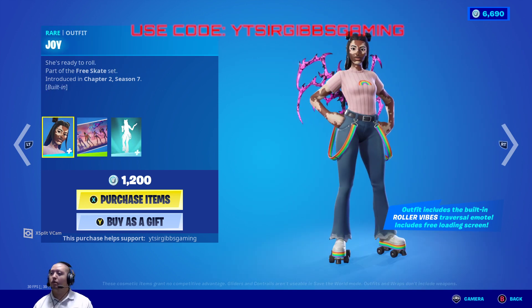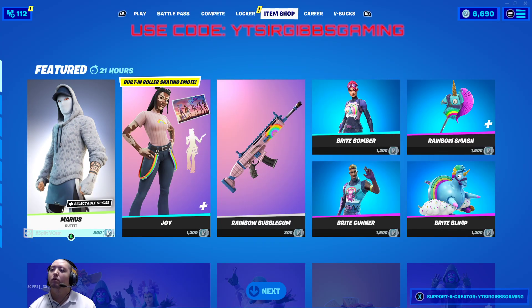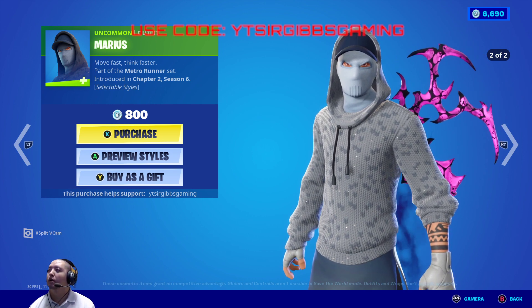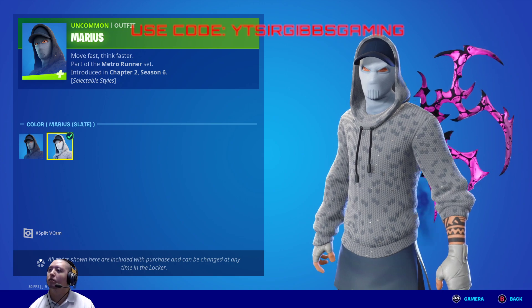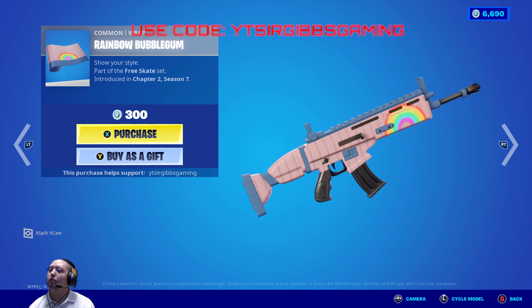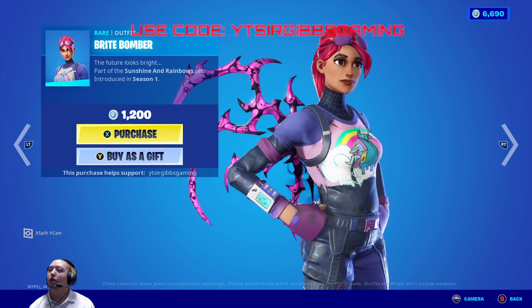It's twelve hundred V-Bucks for it. And they got the Marius RV - it's for our artists or whatever he says - and it looks like in the shop it's kind of a black and white color to the city. Then we got the Rainbow Bubblegum weapon wrap - three hundred V-Bucks.